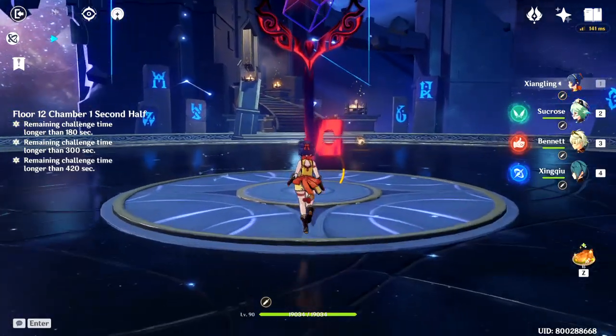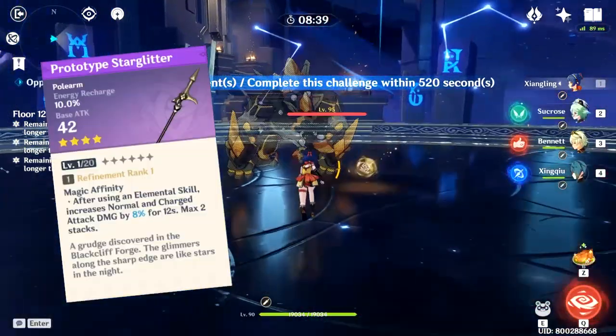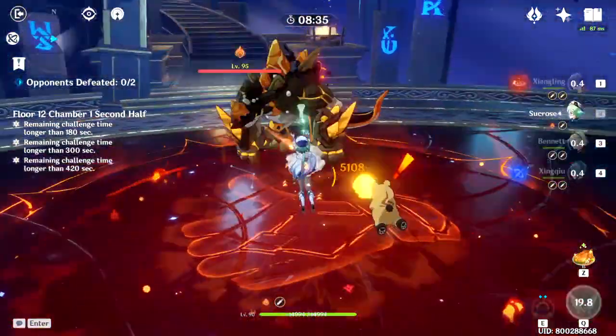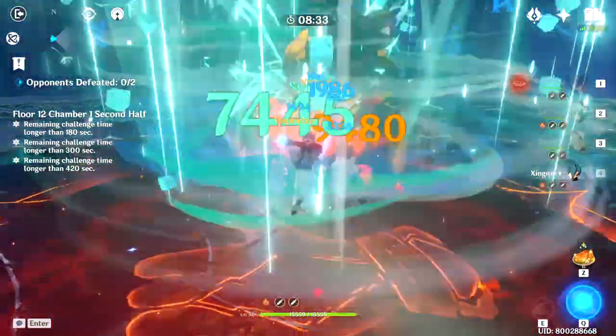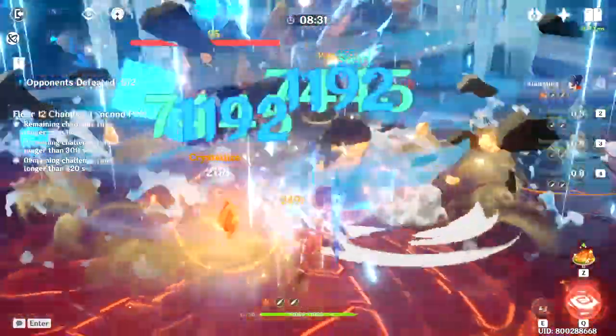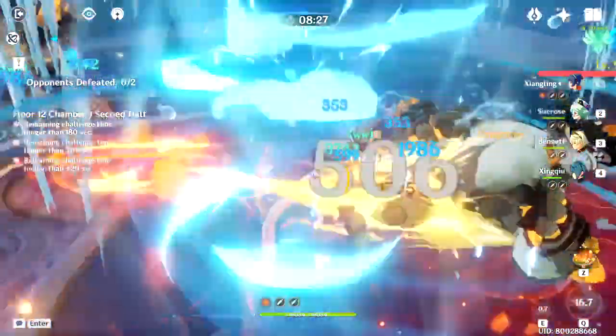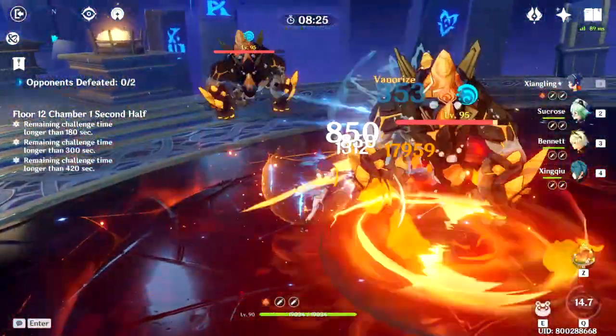The first weapon that I recommend is the Prototype Star Glitter. It has Energy Recharge, and it helps Xiangling compensate for her weakness — her Elemental Burst takes way too long to recharge compared to other characters. And you want to use your Elemental Burst more often since it's going to be your main source of damage.